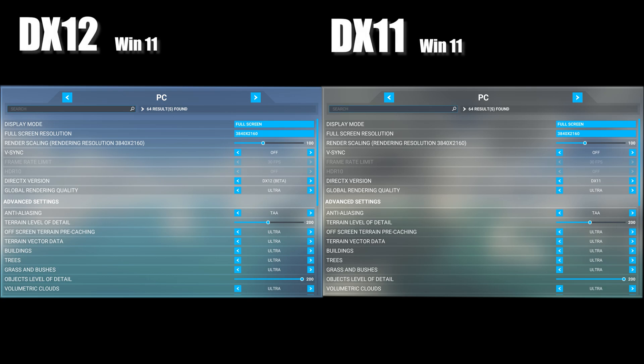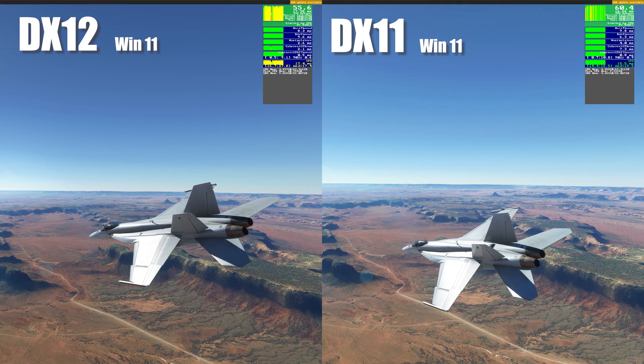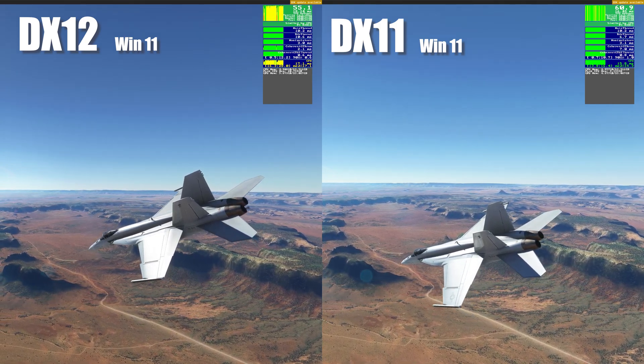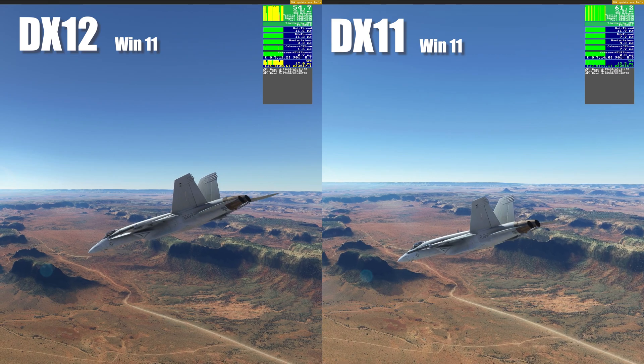In the Sim Update 7, Asobo introduced a DirectX 12 option in the settings. This video is to compare the performance impact between DirectX 12 and 11. Both are running on Windows 11. We are flying on the latest Boeing F-18 Super Hornet over Monument Valley, USA.